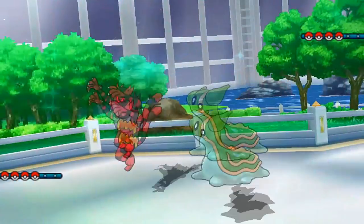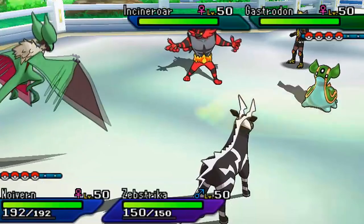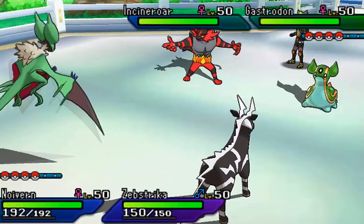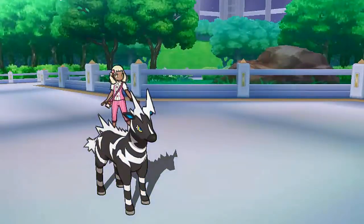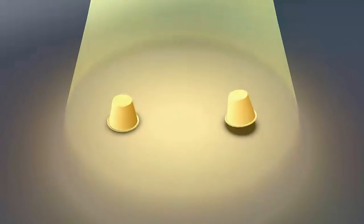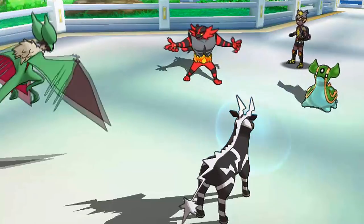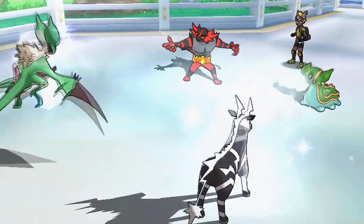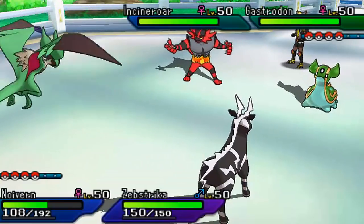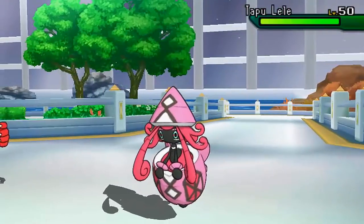I lead off with Zap Striker and Noivern as my opponent leads with Gastrodon. I frisk and see he has the Aguav Berry and Figy Berry - double pinch berries. He intimidates my Noivern and Zap Striker. I protect Zap Striker turn one expecting Earth Power, but he targets Zap Striker with Fake Out instead - didn't expect that, but I'm not complaining. I'm going to go for Switcheroo on Gastrodon. What item are we giving Gastrodon? A Ring Target, which removes all immunities, so Gastrodon is no longer immune to Electric type moves with its Ground typing. My opponent actually knows what Ring Target does and switches out.